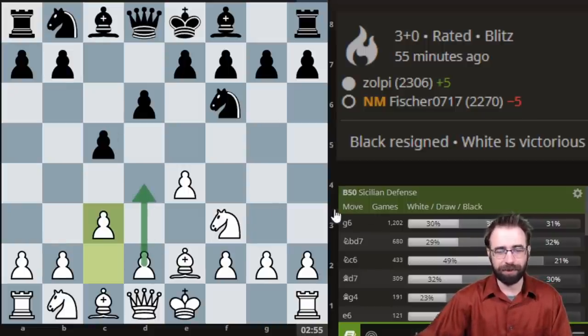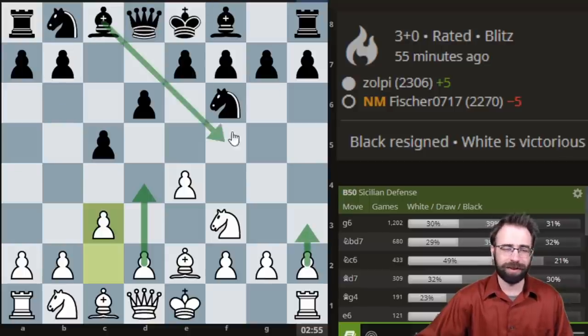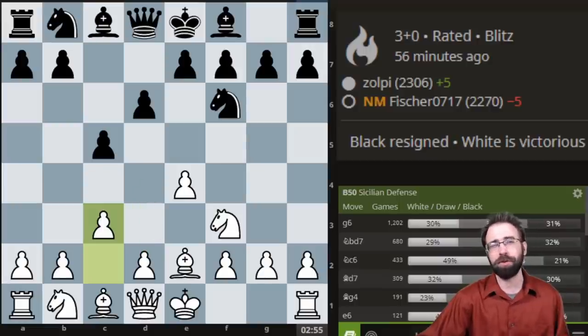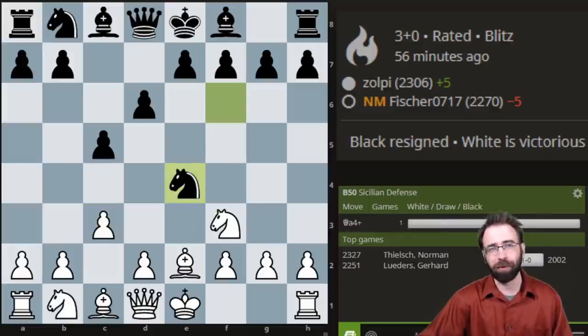The idea of c3 is obviously that we just want to at some point play d4 - maybe we're going to play h3 to prevent the pin first. But in a lot of occasions, we just play c3, d4, and we're saying we want the huge center. So Black, for his part, must avoid trap number one.